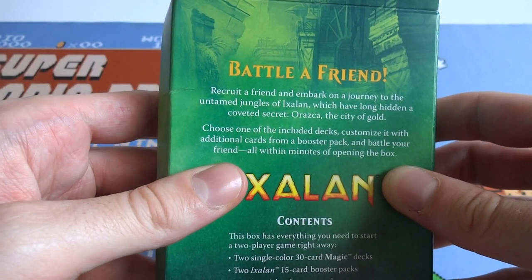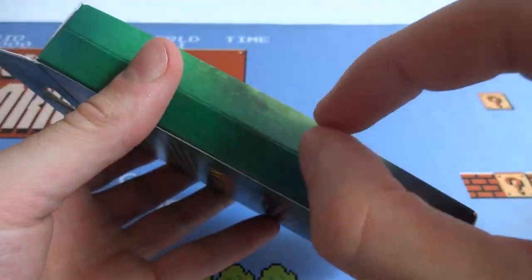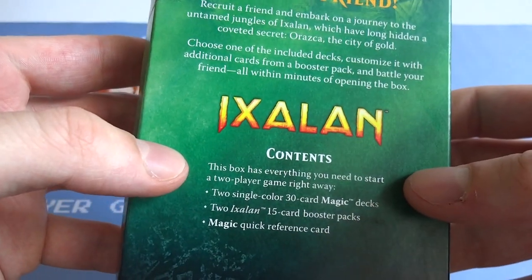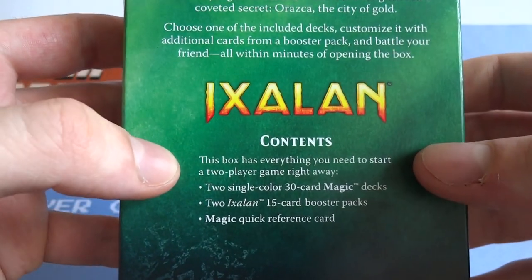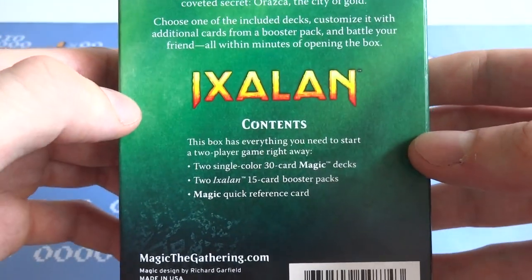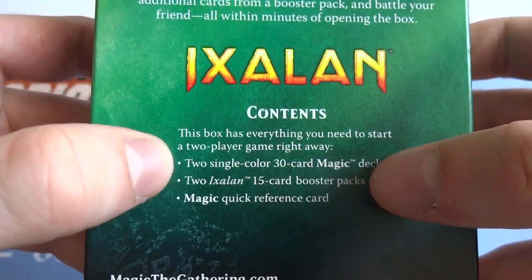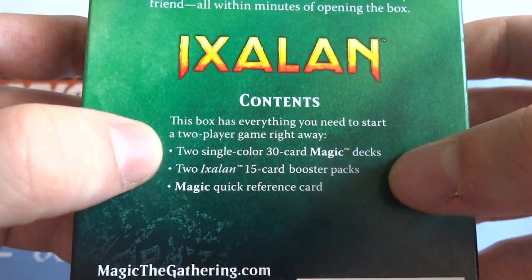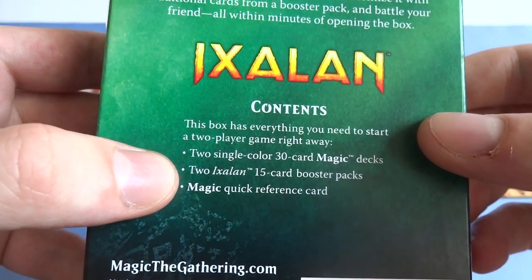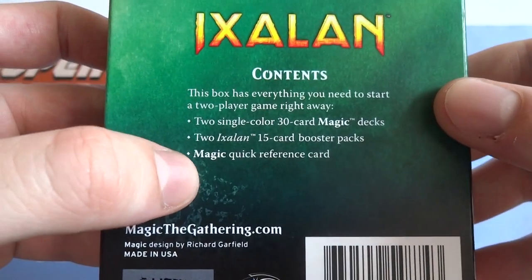That's what I'm guessing they want it for — entry-level players. Like, 'you want to learn this game with me? Come on and play.' And you sit down, each pick a deck. It looks like there are two decks in here — they must be quite small — and some booster packs. It says it includes two single-color 30-card Magic decks, so they're only single color. I'm guessing there are two colors unless they're the same. They should probably mix it up. And two excellent 15-card booster packs, so you each get one deck, one booster pack, and a Magic quick-reference card.